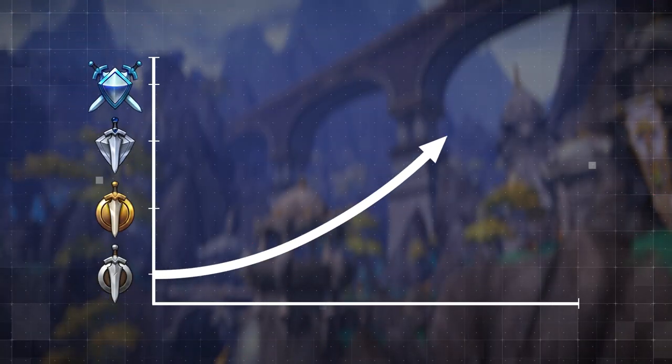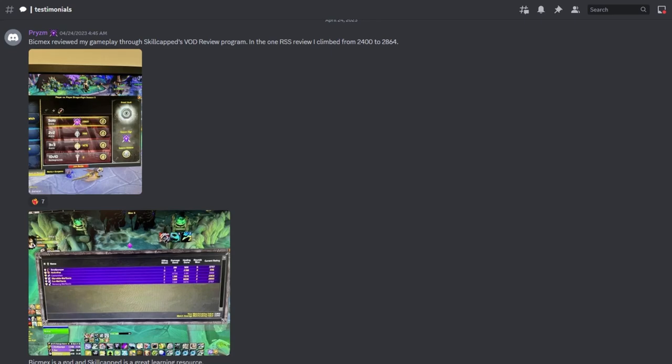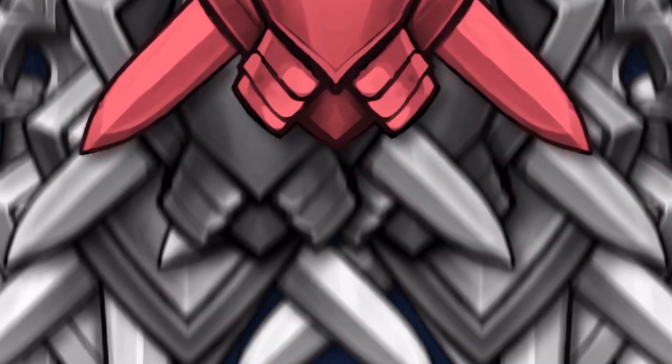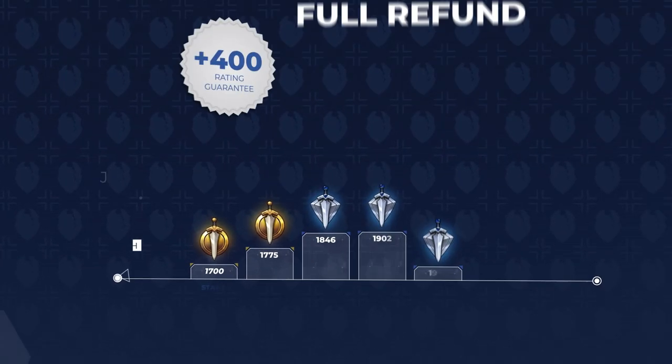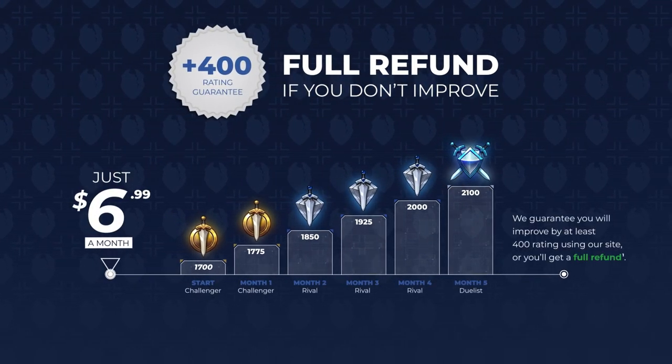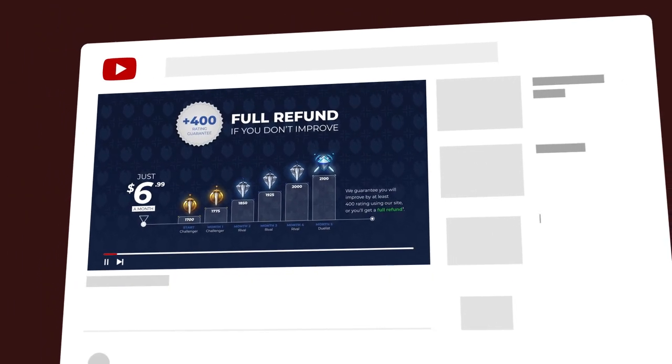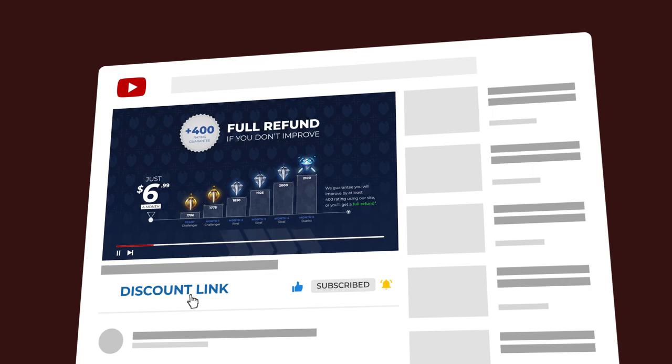These guides have already helped players just like you hit their rating goals, including this hunter who went up 400 rating after BicMechs reviewed their VODs. So if you want to learn all the secrets to start climbing fast in season 2, be sure to check out skill-capped.com and learn more about our 400 rating gain guarantee. Check out the links below after the video to get started.